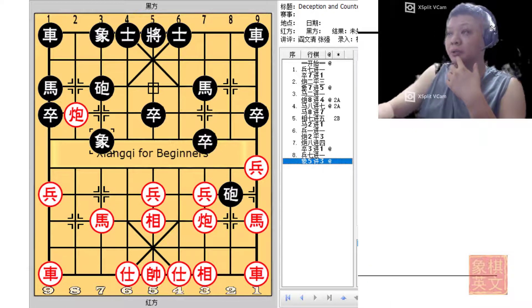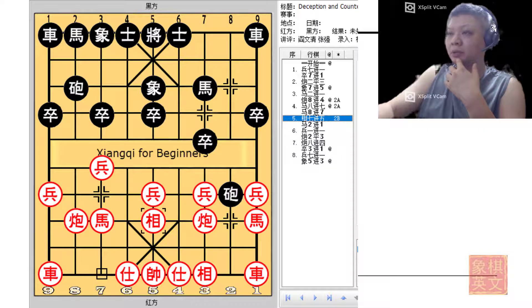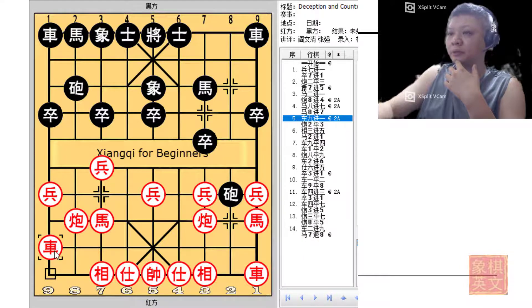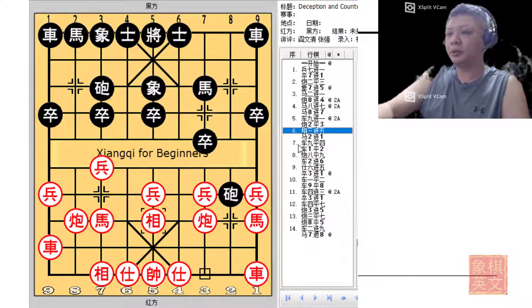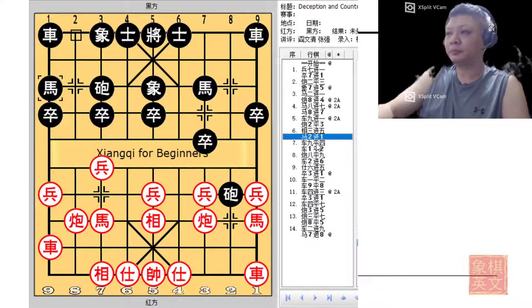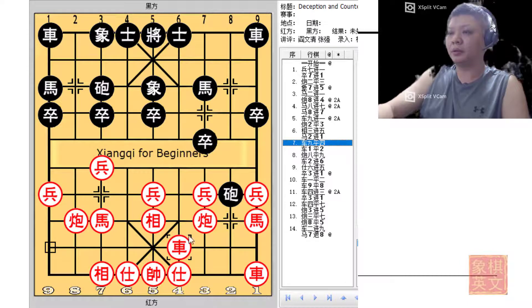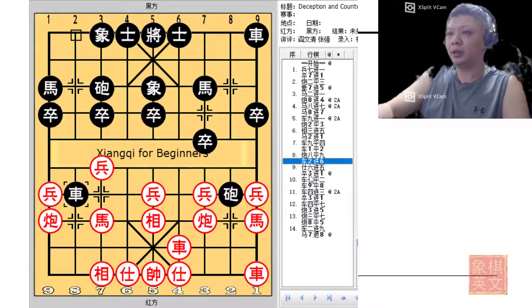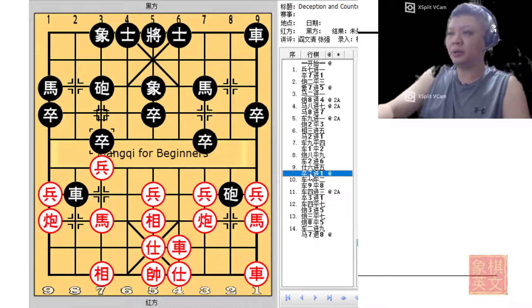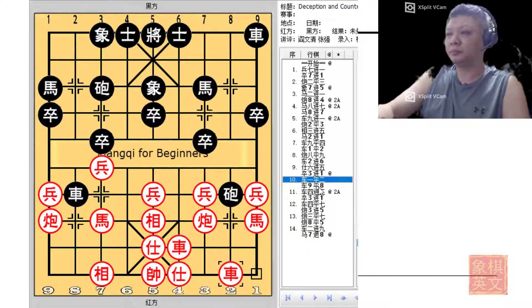Both colors would still be in contention, so e7+5 might not be as proactive as r9+1 for the ranked chariot. Black would start attacking, forcing the elephant to move. The chariot crosses the palace and black would start attacking the left flank. Black would already have two major pieces that have crossed the river while attacking. After consolidating the defense, black would start his final assault with p3+1, protecting the cannon.